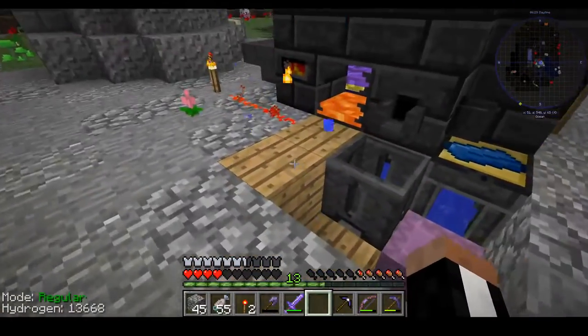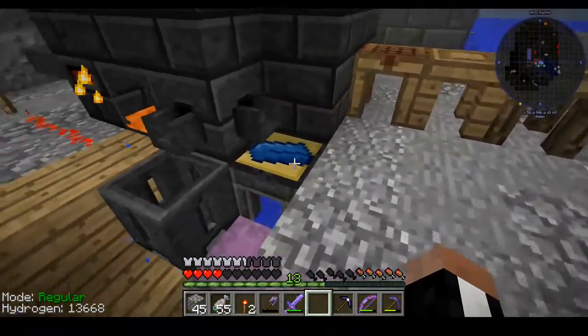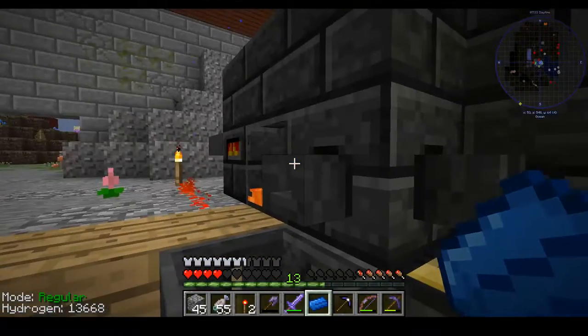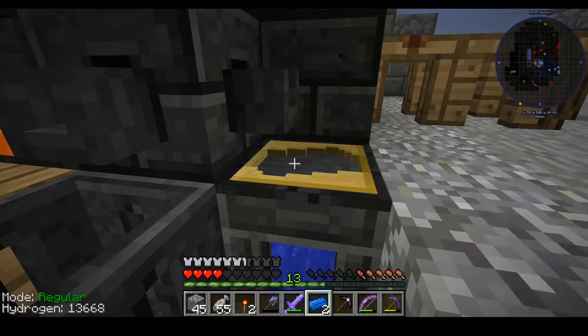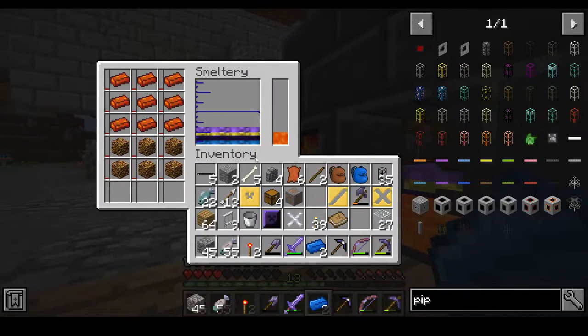Never ever mix Ardite with Cobalt unless you want Manyullyn. We just have a few more ingots left and then I can pour in the Ardite — let's go ahead and put it in now, it should be fine.